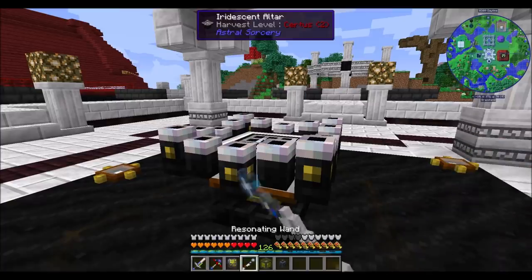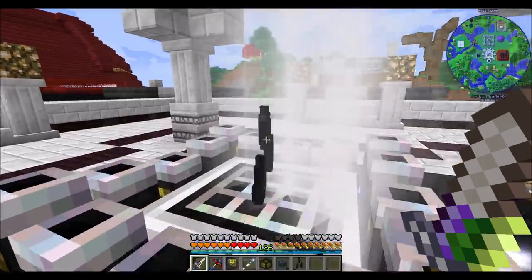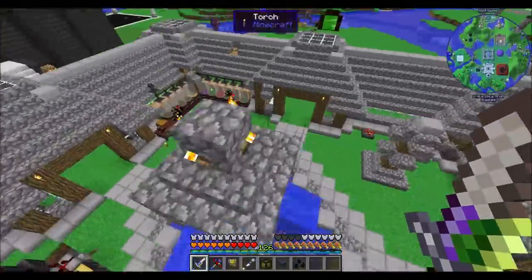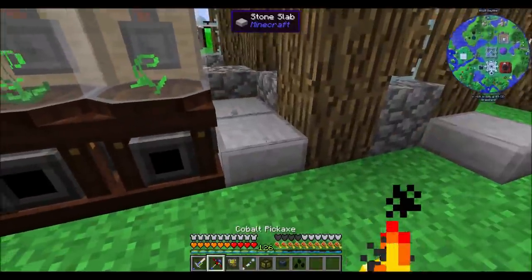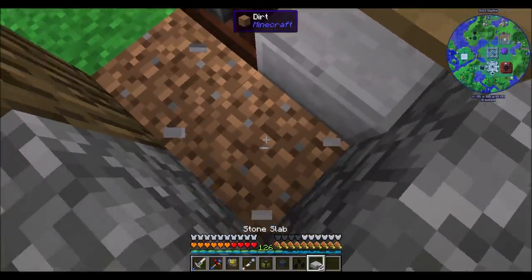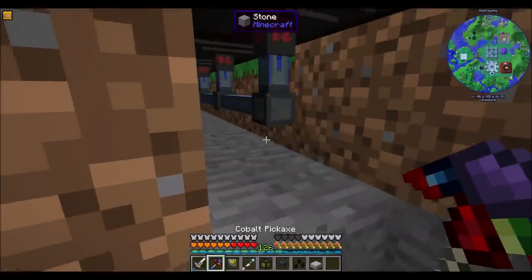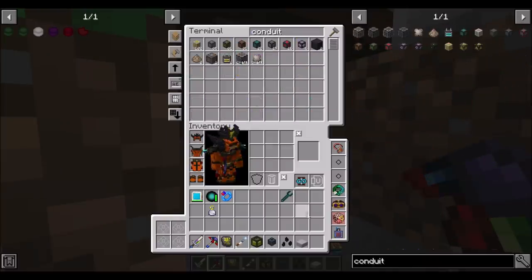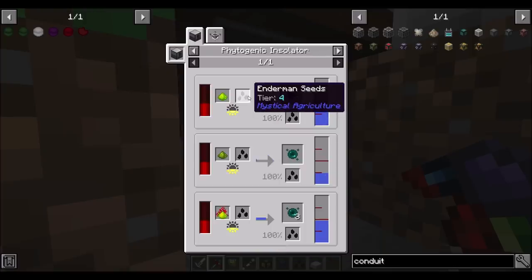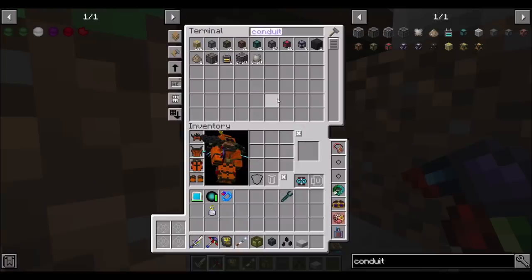Hello everyone, this is Direwolf20 and welcome to episode 131 of Direwolf20's Enigmatica 2 Expert Mode series, where I am continuing to run into resources that I don't have enough of. So right now the resource I don't have enough of is Enderpearls! I made Enderseeds, which typically in Mystical Agriculture, in order to get mob-based seeds you need mob essence things that require a dagger to kill the mobs. I didn't have to do that with this one, so that's cool.